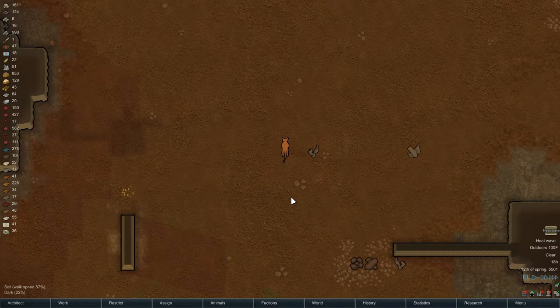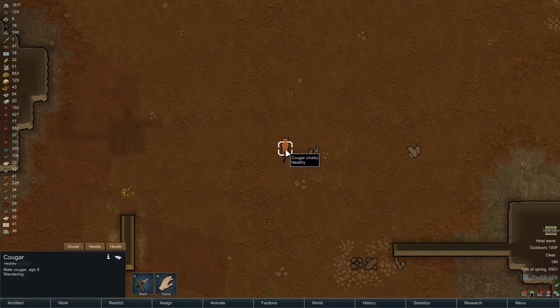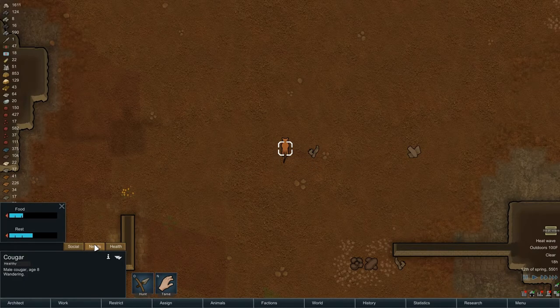Hey folks, this is NobleRambler, and welcome back to another episode of Let's Play RimWorld. This is Alpha 13, our town of Cougar's Hope, and we've got a cougar who's hungry.